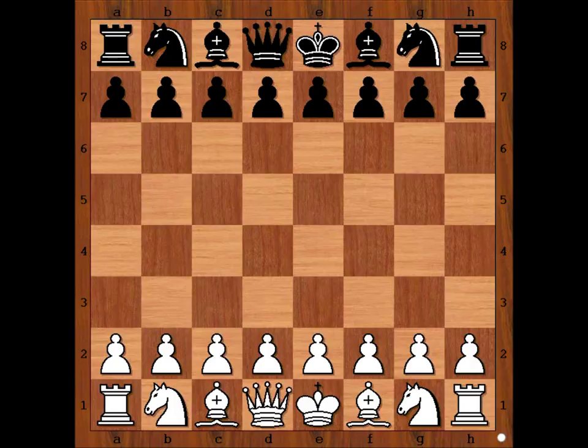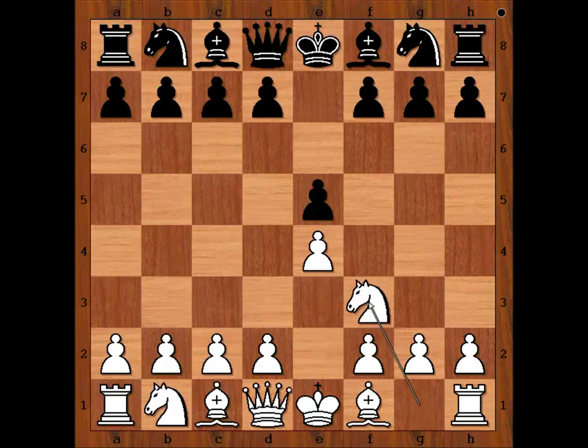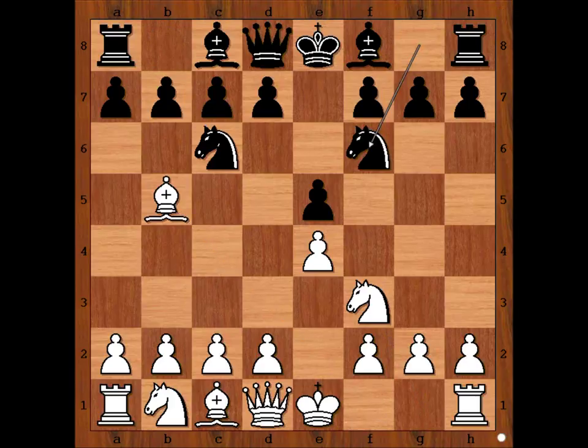Let's have a look at the game. Paul Saladin Leonhard had the white pieces and he started with e4. Esa played e5, Nf3, Nc6 — the Spanish — Nf6. Black is going for a Berlin Wall.